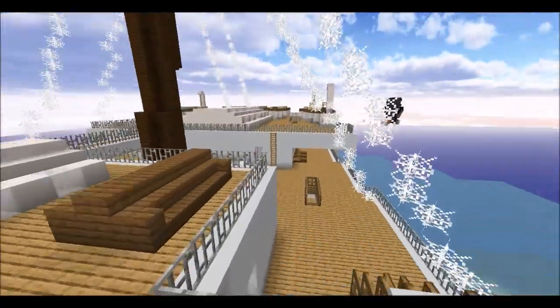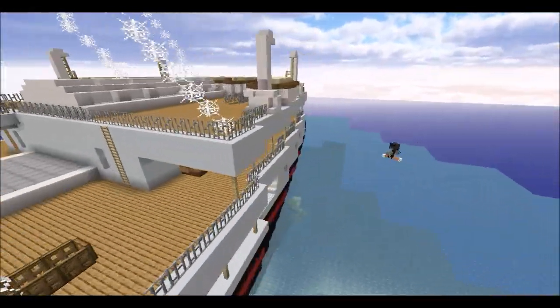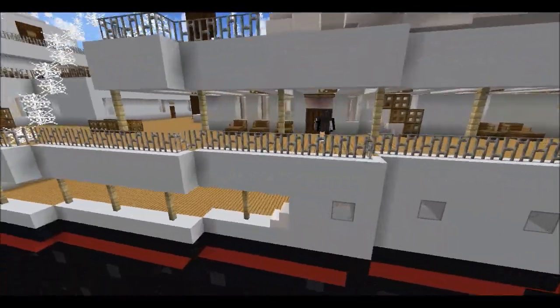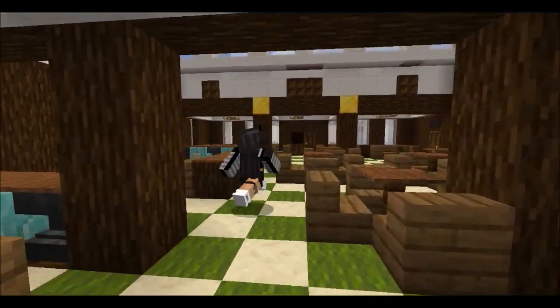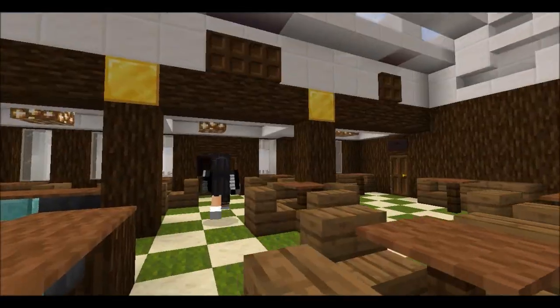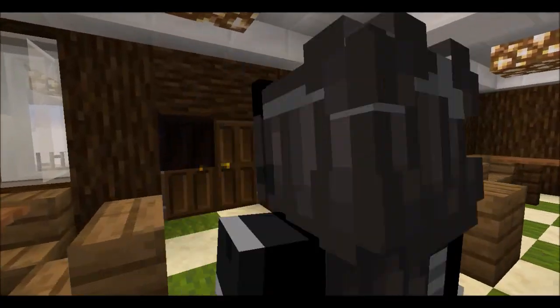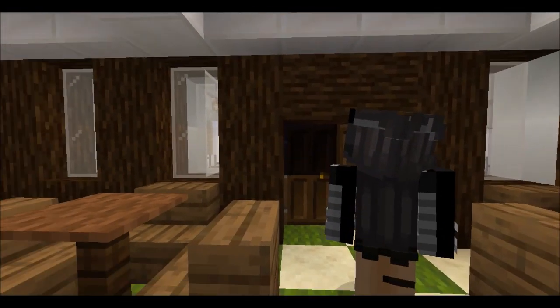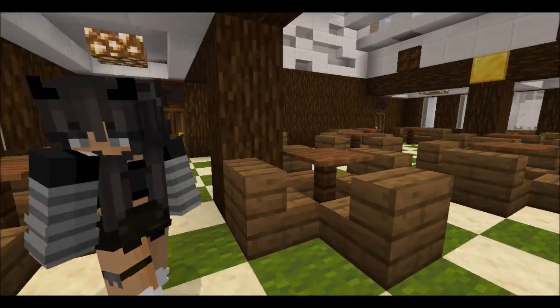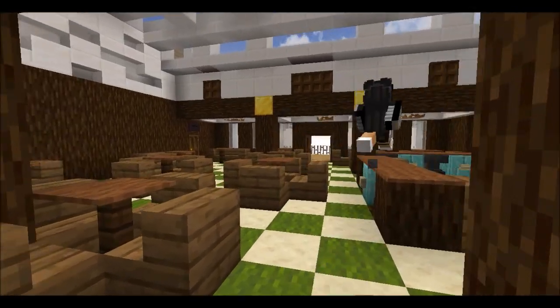So we're gonna actually start back here for B-deck, because I always forget this area exists. What are these dark areas? Do you see them too? Yeah, it's all the lighting glitches from the world. Interesting — don't worry, we're gonna get those fixed soon. I hope. Let's hope.